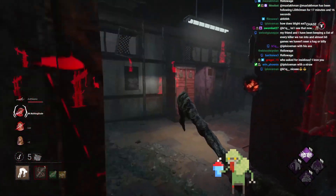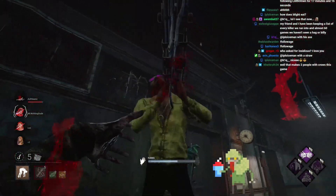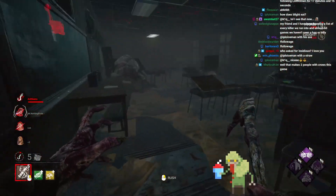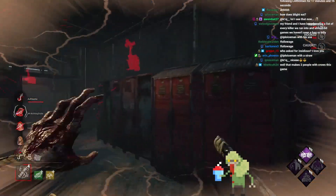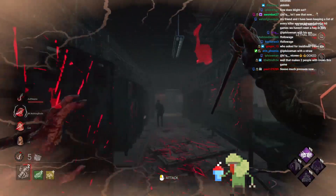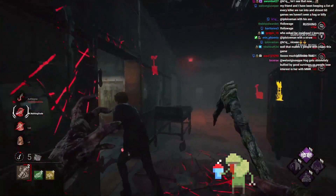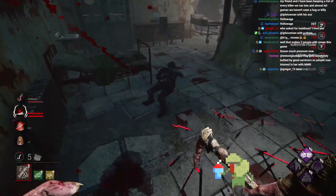Who else for Insidious? This is actually a build that we've been trying to do for a while. The problem is it relies on survivors not paying too much attention. He's going to fatigue there — there's nothing you can do, cannot make it to the pallet, cannot make it to anything. He had Sprint Burst. No dead heart. He's down.